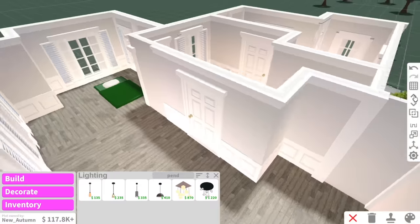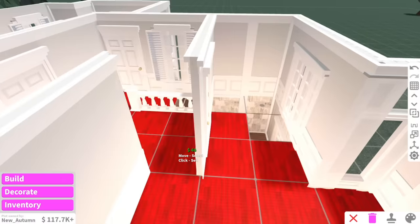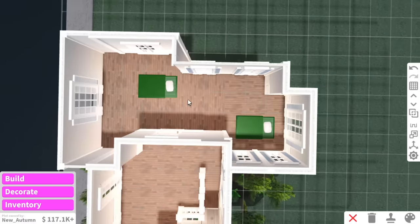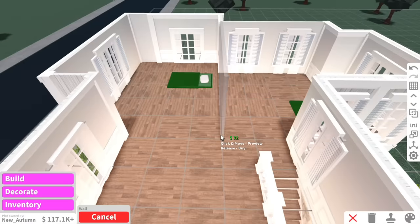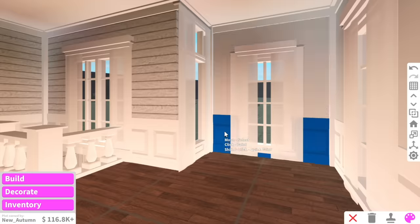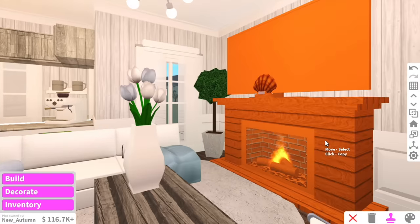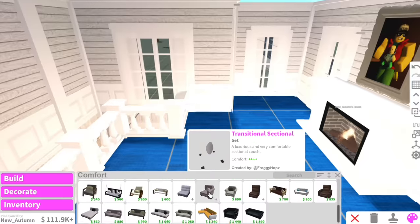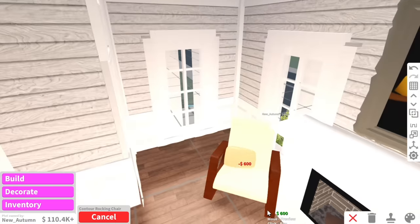Now we can work on the upstairs area. The floor plan's a little bit messed up so I'm just gonna get rid of all the walls. This can kind of be like an upstairs lounge room, and then these can be the two bedrooms. I'm going to knock down these walls and cut these two bedrooms up in half. The first room I want to work on is the upstairs living room - I'm going to copy this fireplace from downstairs. We're not gonna have a TV actually, we're gonna have a fancy painting - spice it up a little. For the lounges we can use a traditional sofa and a rocking chair.